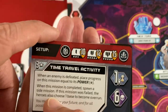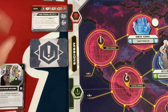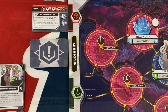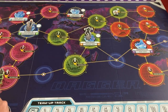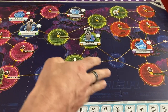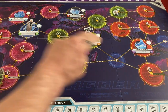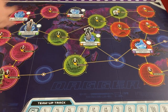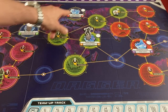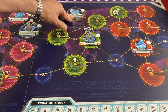If the mission is failed, the heroes also choose a base to become overrun, which would be terrible because Red Skull's whole thing is overrunning bases. You've got four bases printed on the board: New York, Atlantis, Wakanda, and Madripoor, each in a different colored region. You also have a moving base, the Iliad, which you get to place — and some effects can move it later. I put it in Central Europe for this game. Each hero starts in a different base: I've got Carol Danvers in Atlantis and T'Challa in Wakanda.